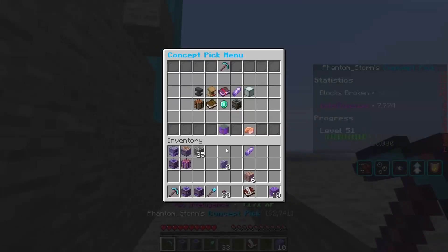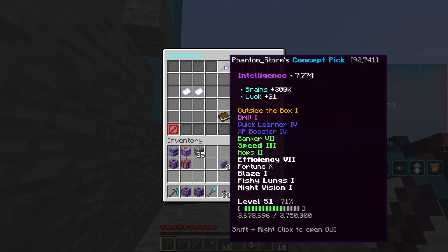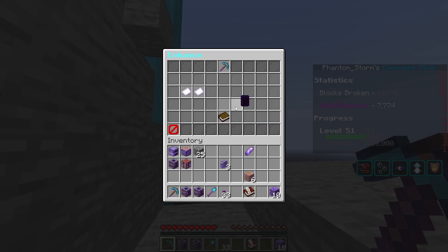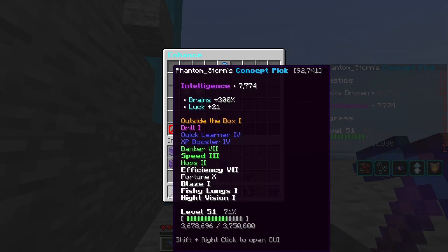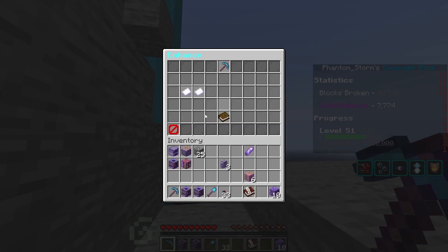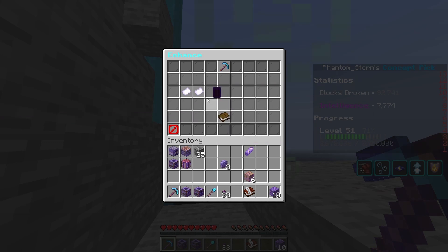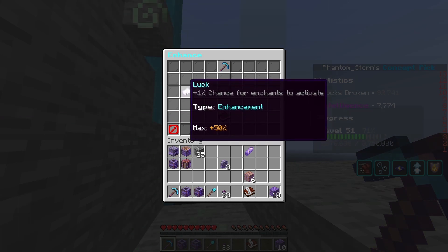Now, the XP will count towards the enchant your pick section — or the top blue — brain and luck. Now, what brain does is it increases — it gives you 10% more intelligence, and it can go up to — I think that's a million percent? I don't know. And the luck enchant will give you a chance for enchantments to activate.